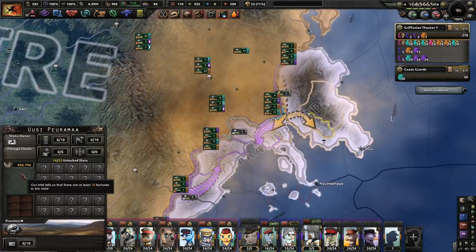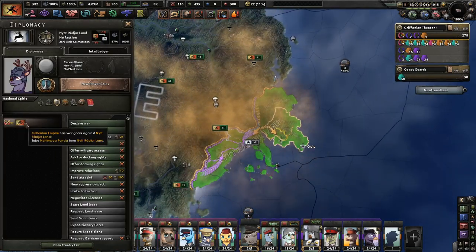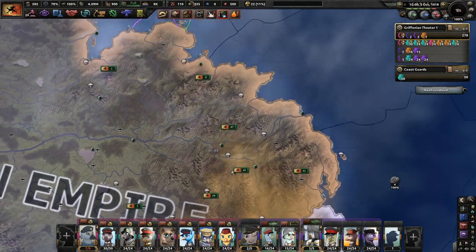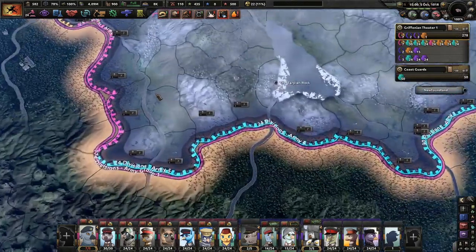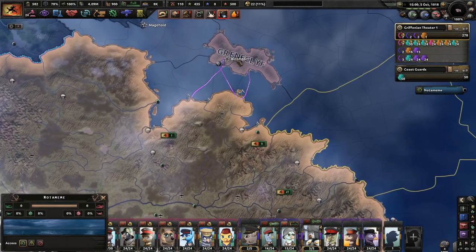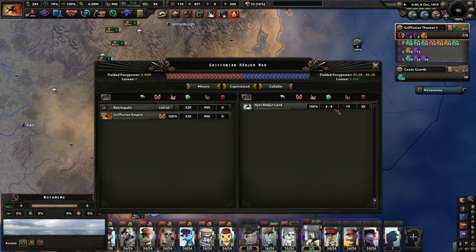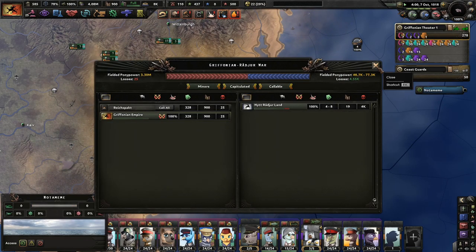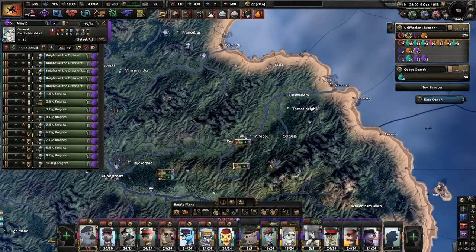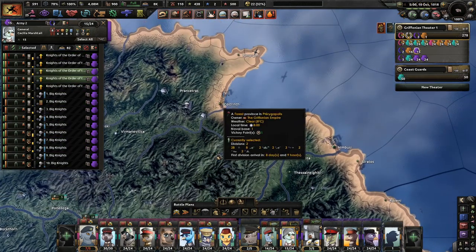Right now we are waiting to go to war with this group down here, the Nyet Rajurland. Actually, we can go to war with them right now — might as well. I do have a lot of people training in my main army. I want to go to war with Grencliffe as well. We have the navy positioned down here, so honestly it shouldn't go that badly. They have up to eight divisions max, and I'm using tanks, knights, and preparing for a naval invasion.